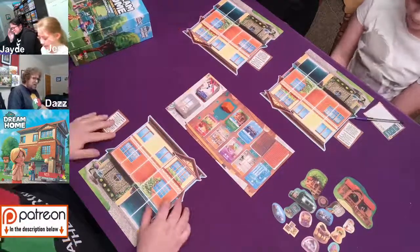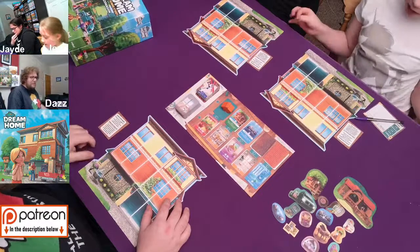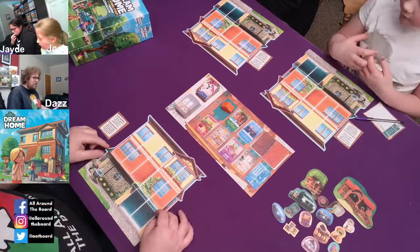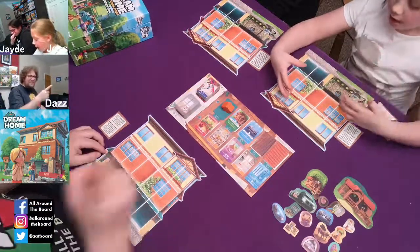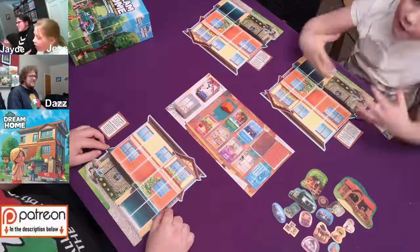Anyway, what is this game about, Jess? What are we doing? We are basically making a home - our perfect home, our dream home. That's why it's called Dream Home. Very clever. How we love our dream home.